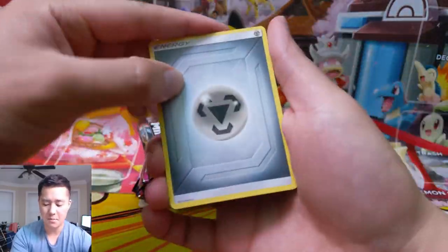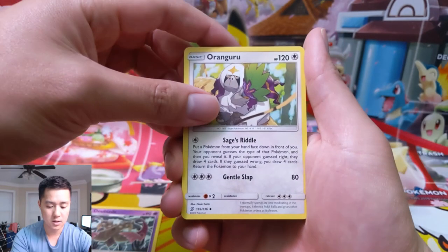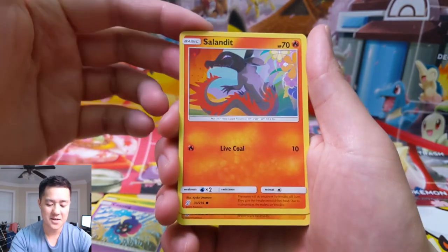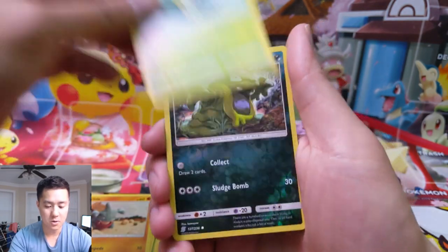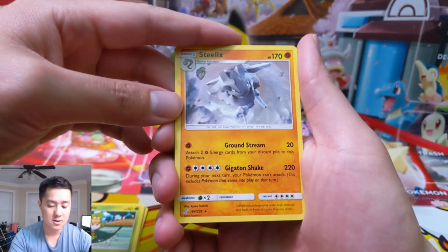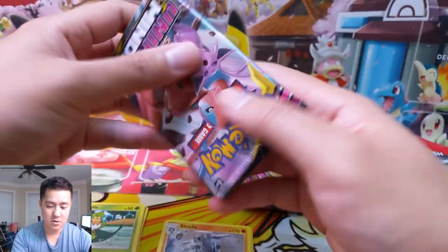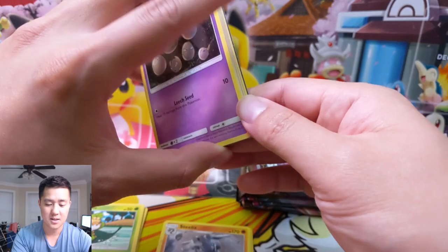Going into pack number one, we got a Doublade, Oranguru, Lurantis, Tynamo, a Cosmog, a Salandit — some of these cards are like super boring, 70 HP, one energy for 10 damage. We also have a Swadloon — this Pokemon takes 10 less damage from attacks — and an Alolan Grimer. Then a regular rare Steelix; this card is actually interesting. Ground Stream attaches fighting energy from your discard pile, so you can ramp up, and 220 damage with switch shenanigans — a Steelix deck, maybe.